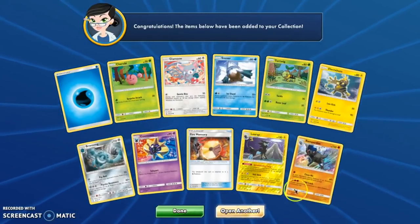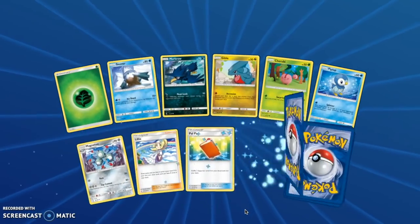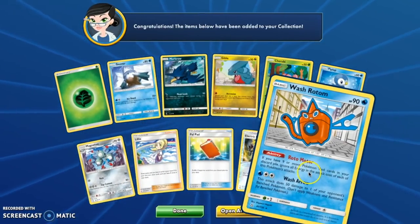Luxray. I feel like we've only pulled Rampardos holos, Shaymin holos, and Bastiodon holos. Have we pulled a Luxray holo yet? I don't think even virtually.